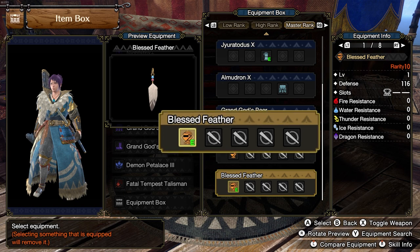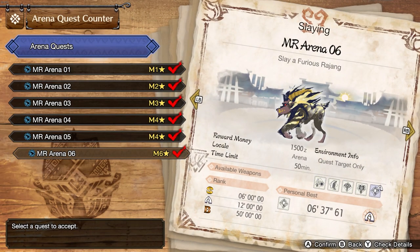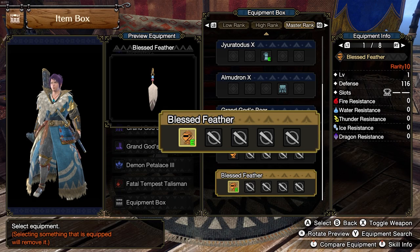Now, the first armor piece you can get is the Blessed Feather. I believe you can get this if you beat each arena quest with at least one weapon. Regrettably, I can't confirm this, as I was clearing all of the arenas with every single weapon as I made my way through the story. But you can see that once I've cleared the final arena quest with just one weapon, I was already rewarded with the Blessed Feather. As of this early into the release, there isn't any info on this armor piece, so there might be a possibility that there are other requirements, such as possibly getting a certain rank or whatnot.